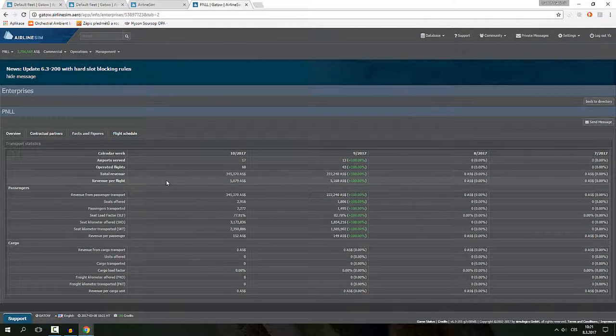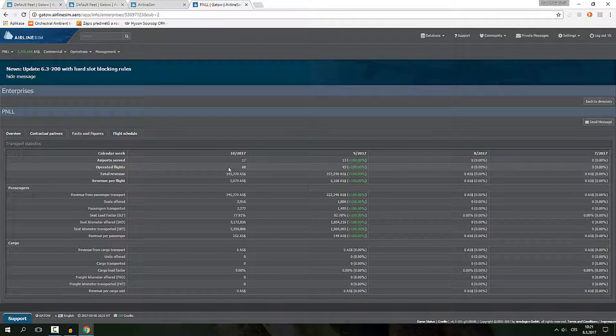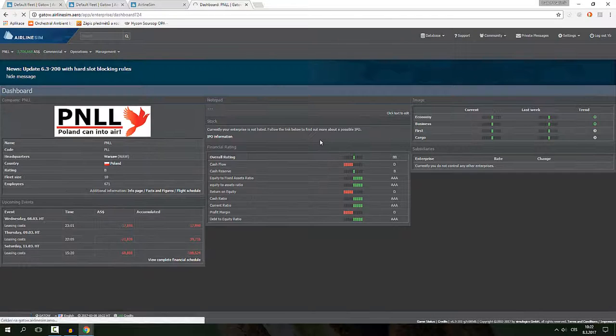Let's look at the facts and figures. Last week we flew only 43 operating flights in the entire week while adding new aircraft, and we earned a total of 322,240 airline dollars. Today is Wednesday — three days in — and we're already at 350,000, which is more than all of last week. The load factor dropped a bit, which is unavoidable as we add more flights, but revenue per passenger is increasing.